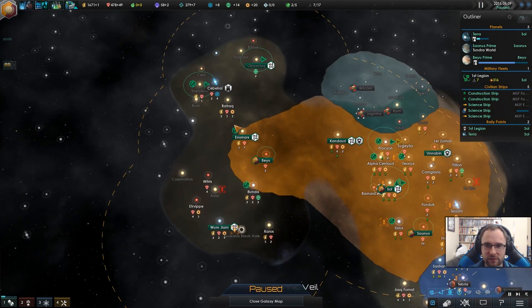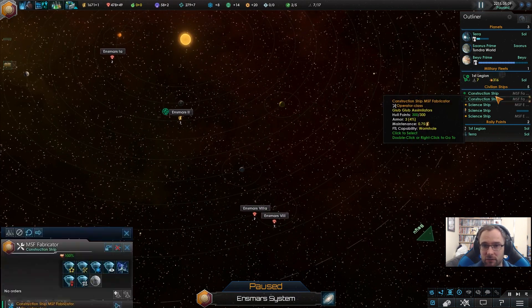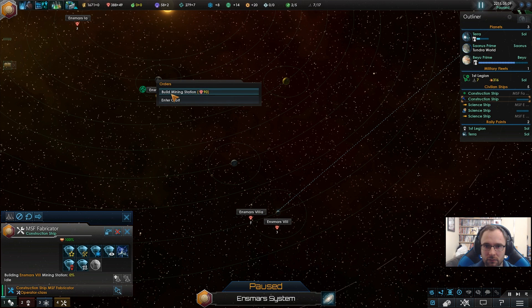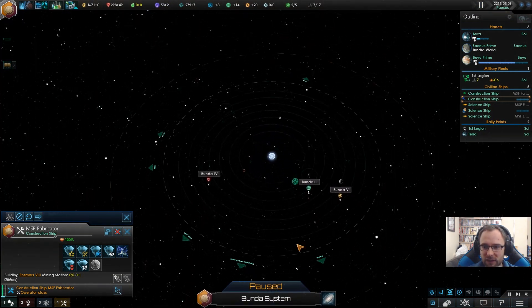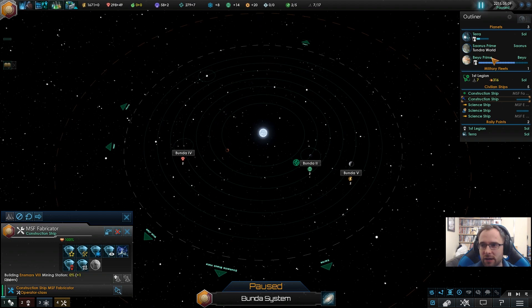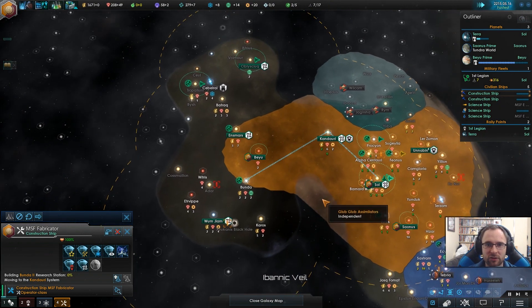We know what's in this system. What about in this system? There's a three energy, there's a three mineral, there's a three energy over here. You know what, we will grab the society — there's only two, but we could do with it.